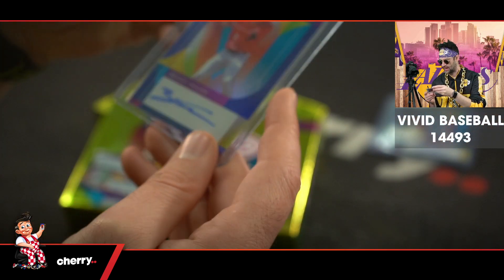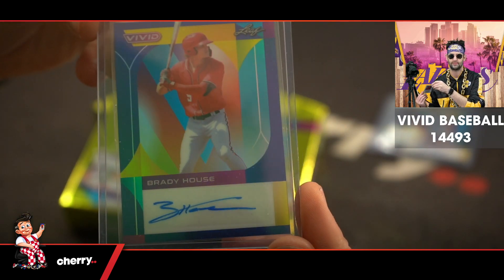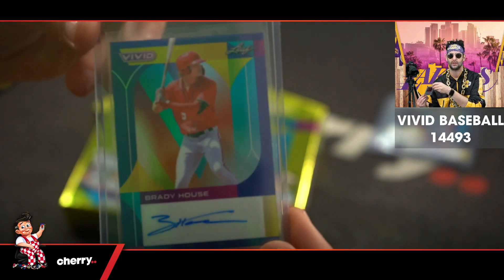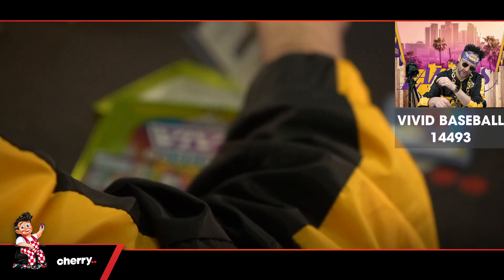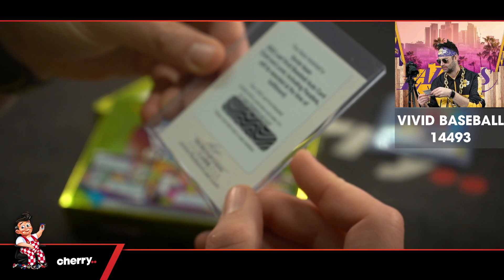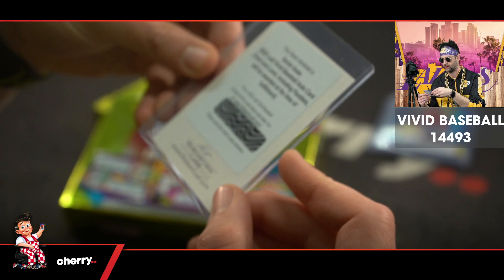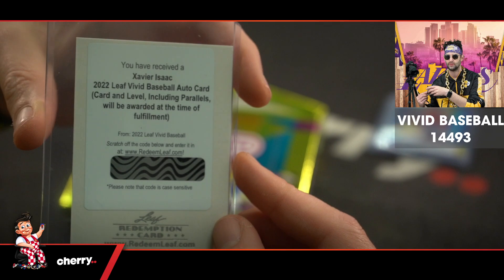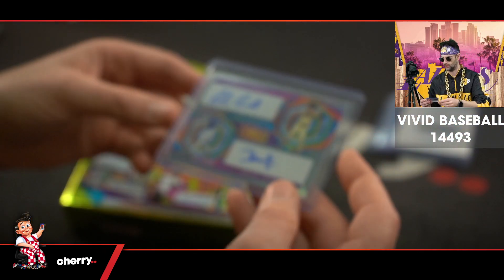We have a Brady House, numbered 17 of 30. We have a redemption — of Xavier Isaac. Leaf Vivid Baseball auto card and level including parallels will be awarded at the time of fulfillment. Butto Kobe numbered.